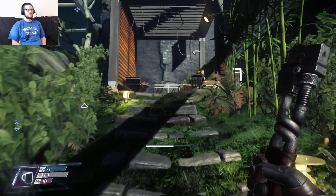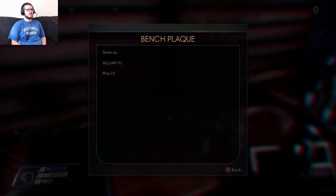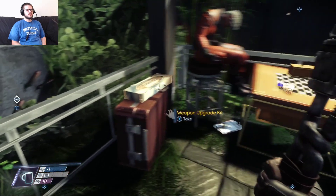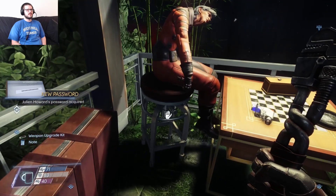Let's go up this way first. Bench plaque, given by William Yu, May 23rd. Weapon upgrade kit. A note — greenhouse checklist: check phosphate levels of plants in Quad 2, reduce sprinkler cycle by 5 minutes, see if Dr. Howard's experimental plants need water. Dr. Howard changed the greenhouse password to Xenopod1. Nice, thanks.